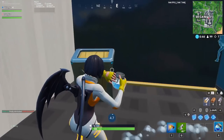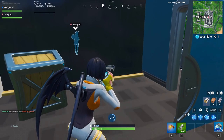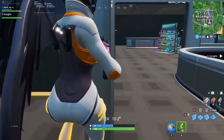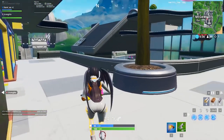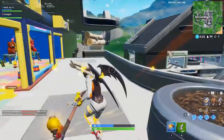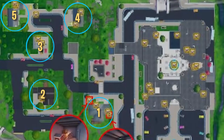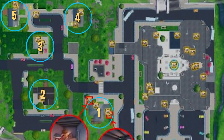Normally it might be hard to lose somebody off spawn, but the mall is almost like a big maze and it's pretty easy to lose people in. Unfortunately, that also means it's hard to navigate if you're not used to it. We'll give some tips to help with this in the next section on early game engagements.